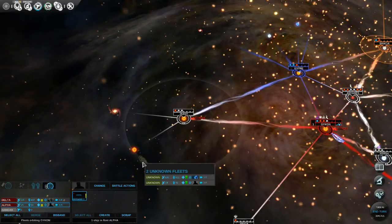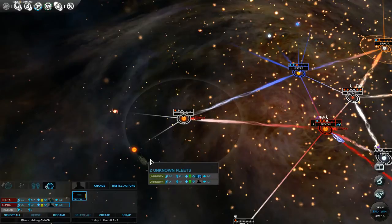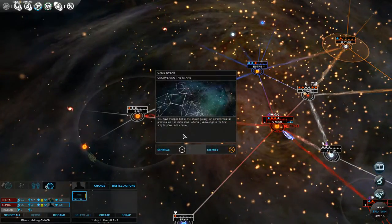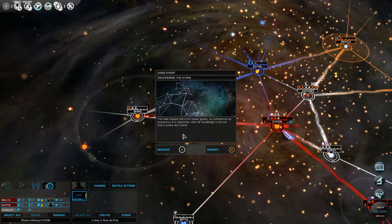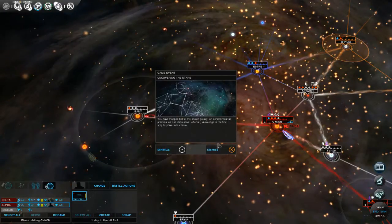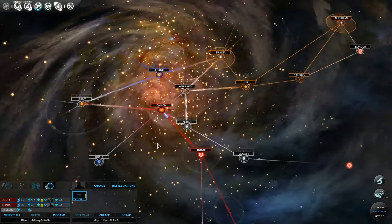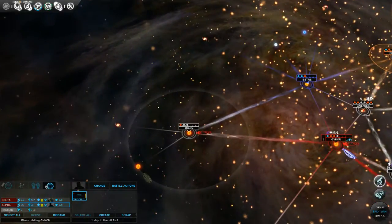Is that a new ship? Yes, it is - that's a lot of military power. What are these alerts here? Uncovering the stars - you have mapped half the known galaxy, an achievement as practical as it is impressive. So basically these stars are half the galaxy, and I think we had our game set to small galaxy size.